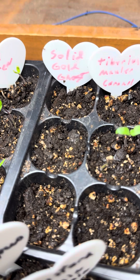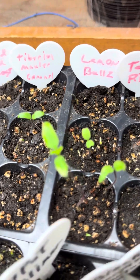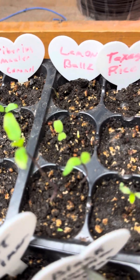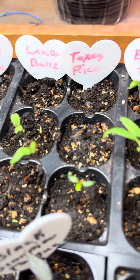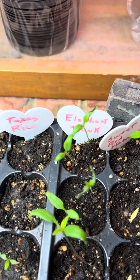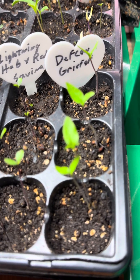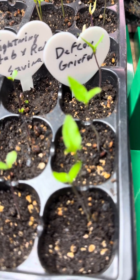Solid Gold Ghost has not sprouted yet. But then we have Tiberius Smaller Caramel — I didn't get to try that one last year but I really want to try it. Lemon Balls, which was fantastic. Texas Rice, I haven't had it before but I'm excited — I love Texas things. Elephant Trunk, which is just coming up. Sweet Red Habaneros. Defcon Griefer, which I started hydro last year and ended up having to trash because of the aphids.